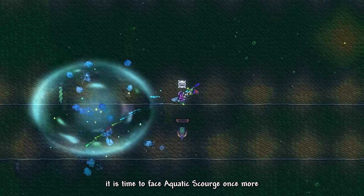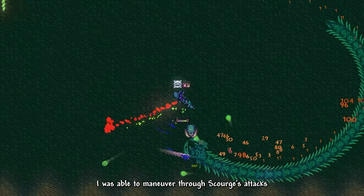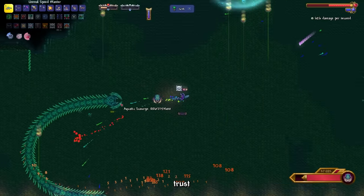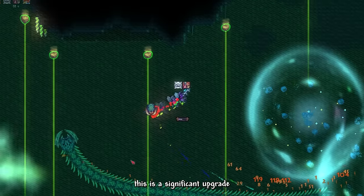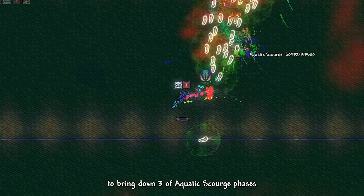Now that we've improved our gear, it is time to face Aquatic Scourge once more. With our newly improved mobility accessories, I was able to maneuver through Scourge's attacks much more easily. The Speed Blaster, despite looking like a weak weapon, was able to deal consistent, good damage — a significant upgrade to our previously used Butcher Shotgun. It took a much shorter time to bring down three of Aquatic Scourge's phases.